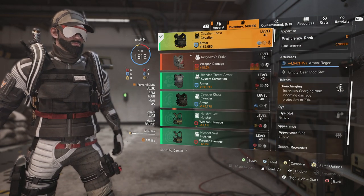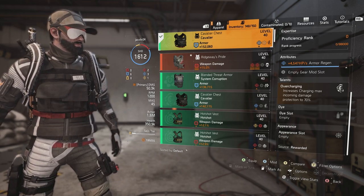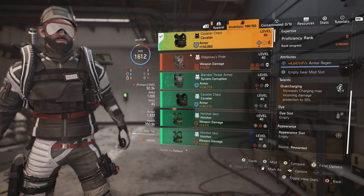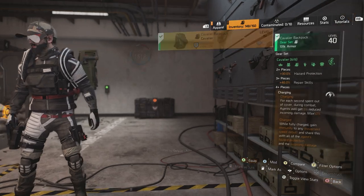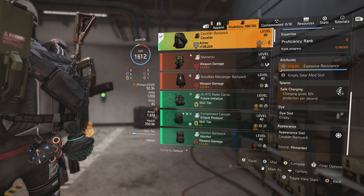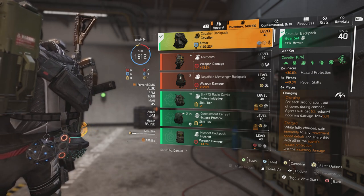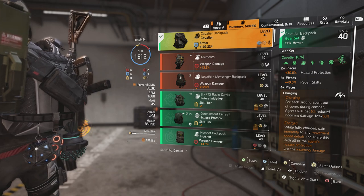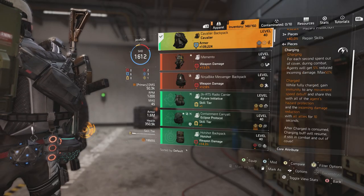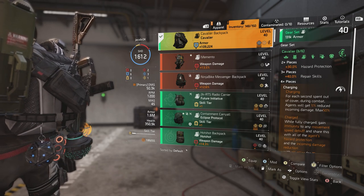Then you have the chest piece, which has the talent Overcharging. It increases the Charging max incoming damage protection to 70%, up from the standard 50%. And the Charging buff gives 10% protection per second instead of 5%. With the 30% hazard protection on this, I feel like a lot of people are just going to be making straight-up tank, run-at-people builds.